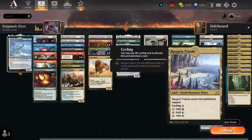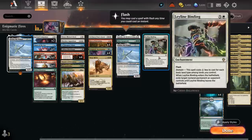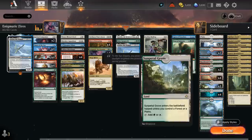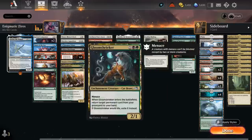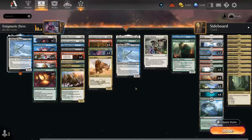The mana base includes one of each of the Triomes to maximize the number of basic land types for an early Leyline Binding, plus a few Shocklands. The Checklands make a lot of sense since they'll often come into play untapped thanks to all those basic land types, and they work nicely with Nylea's Presence. There are no black dual lands since we're just splashing black for some tutor targets — not planning to cast those often, though we're capable, especially with Presence fixing our mana. Now let's jump into some games.